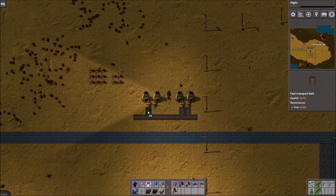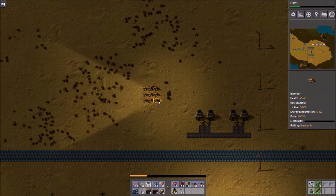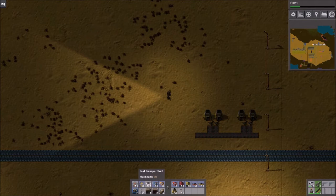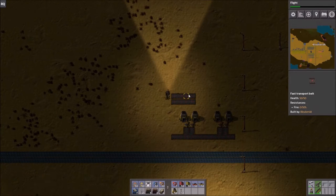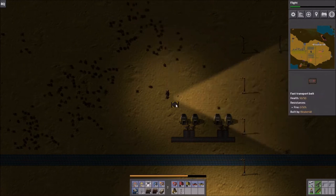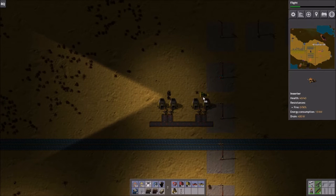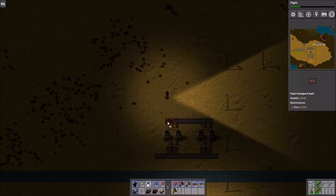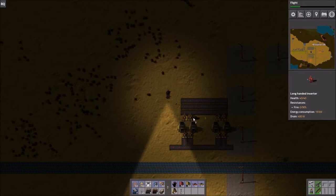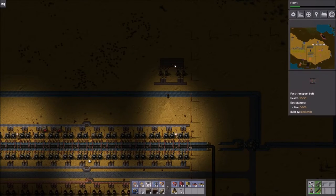Now let's talk about what is supplying these furnaces. I've seen many designs where they only bring in two lines of material — one with coal and one with iron, or copper, or stone. I am vastly opposed to that. What I prefer is to have one belt running iron or some other raw resource, the middle one running coal, and then another one running iron or whatever other resource. To reach that coal in the middle, we need a long-handed inserter so that it will supply fuel to the furnaces.